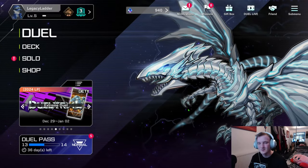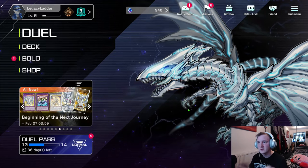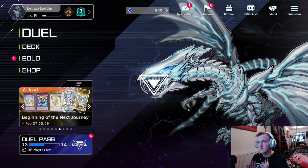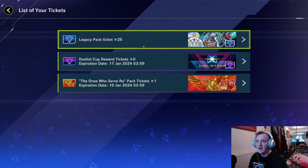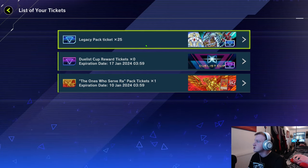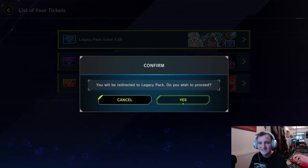Hello everyone, hope you're doing well. As you saw by the intro we're on our brand new series, brand new account-ish. I had to play a couple of games last season to get a few legacy packs so we could actually build the deck, since one of the rules is we're not using starter decks. So we have our legacy ladder account and we do have 25 legacy tickets. We're only allowed to use these legacy tickets, nothing else to build this deck.